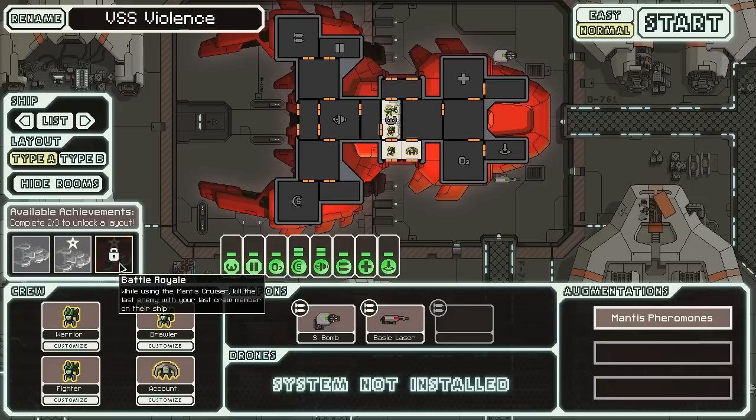This one, on the other hand, is a bit silly. Battle Royale — using the Mantis Cruiser to kill the last enemy on the enemy ship with the last crew member from our ship while on board their ship. You can do this pretty easily by sending your crew over, killing all but one of their crew, teleporting them back onto your ship, using your small bomb to kill your own crew, and then sending your one remaining Mantis back over to kill the last person. But why? It just seems like a strange achievement. The possibility of it happening legitimately is so small. I'm not a big fan of that one.